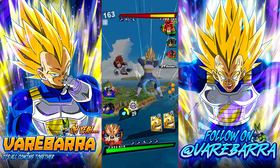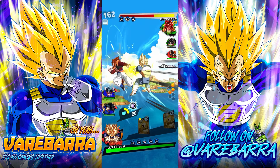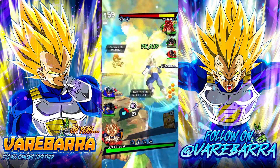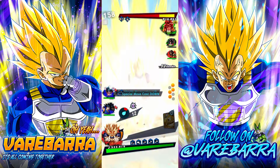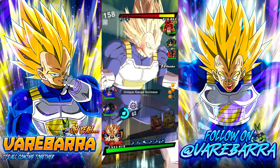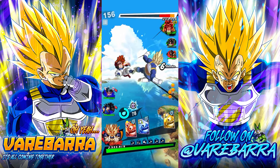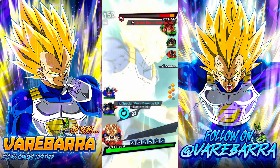Especially combined with his double card draw speed. Look at this — we're in a combo for like ever. If you get the right cards... I get a strike right here, right? Oh, we got a green card instead. Well, he gives me a strike — wait a second, and then dodge. Beautiful. And then I just do this — 17?